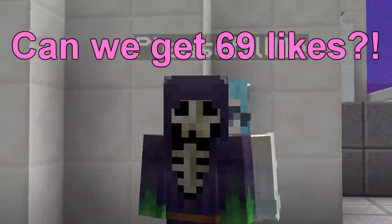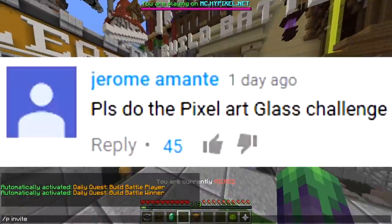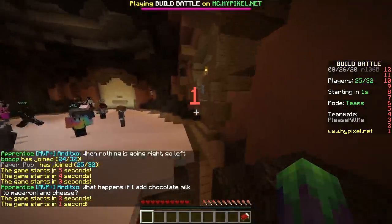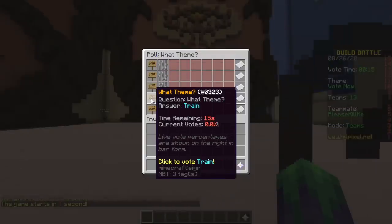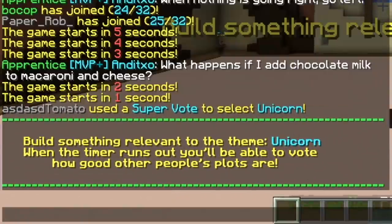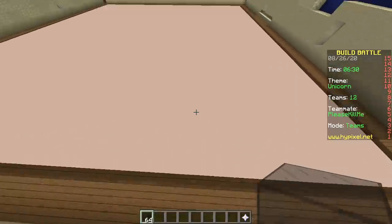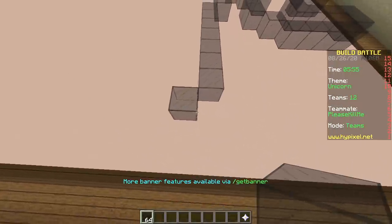What's up! Today we're gonna do only glass pixel art. First challenge: glass pixel art. The options are potato, unicorn, birthday party, train, and igloo. We're going with unicorn, so let's start.